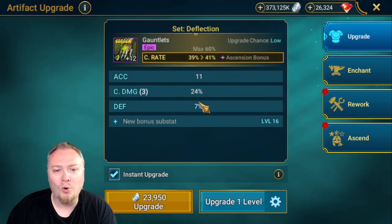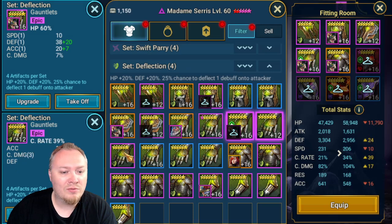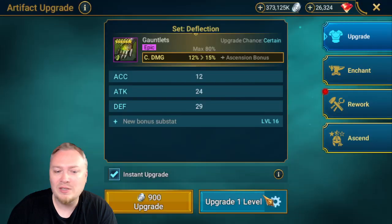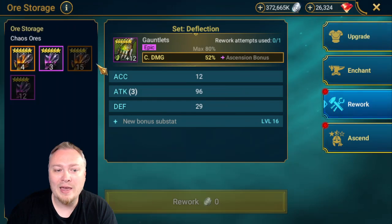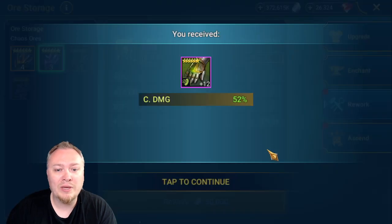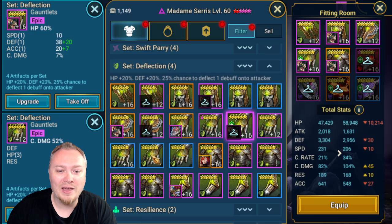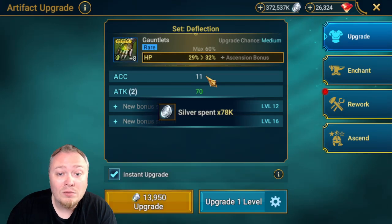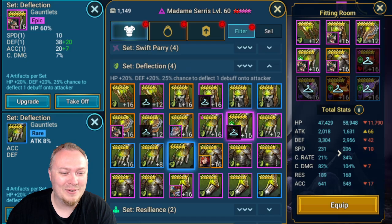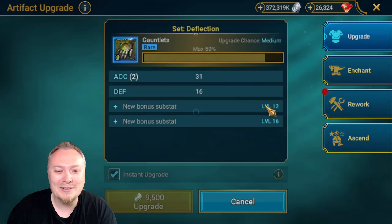Basically, you're just looking for Accuracy. Crit Rate, Crit Damage — that's pretty sick, but not helpful for what we're doing here today. Crit Damage with Accuracy — even Crit Damage gloves, it does not really matter. I'll go ahead and rework those to see if we can hit Accuracy. Rare gear with a double roll on Accuracy — no streamer luck for me today. I guess we could go Attack Percentage Gloves. We just want the most amount of Accuracy as possible.